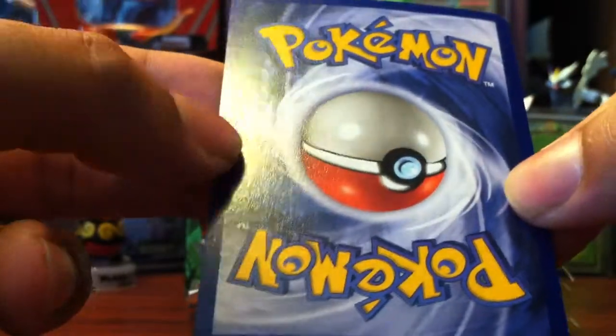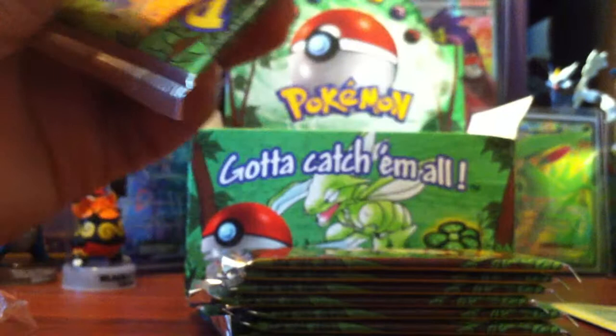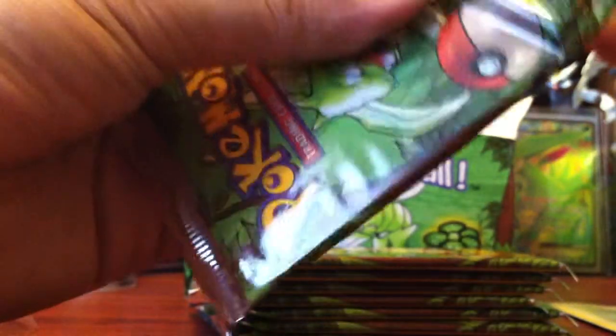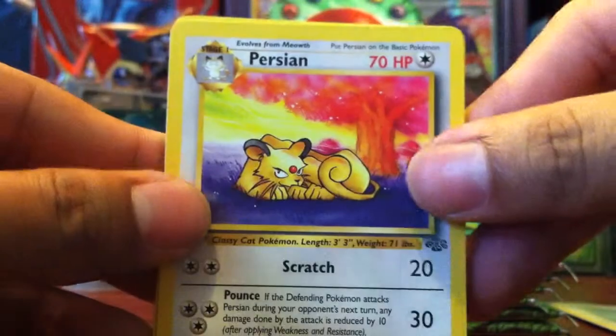The right side is skinnier than the left side. But still, it's just going to my collection, it's not like it's getting graded. Snorlax holo, very, very nice. Next pack with a Scyther. So we start off with a Persian, very, very nice.